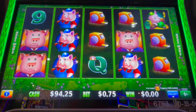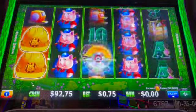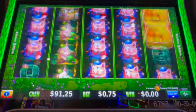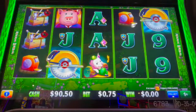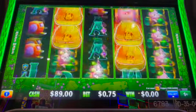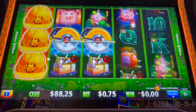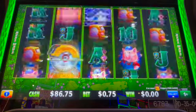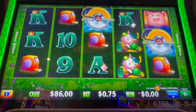The corporate pig is the highest-paying one. Let's get this bonus — four more. We're gonna do this for a little bit and then we'll up it to double the bet to $1.50 to see how that goes.